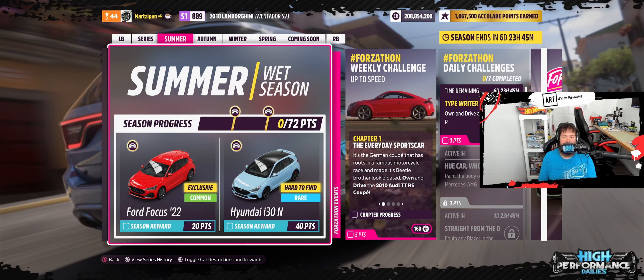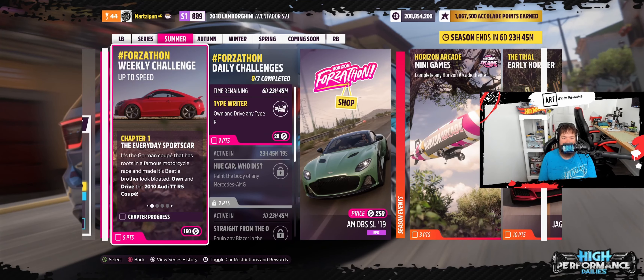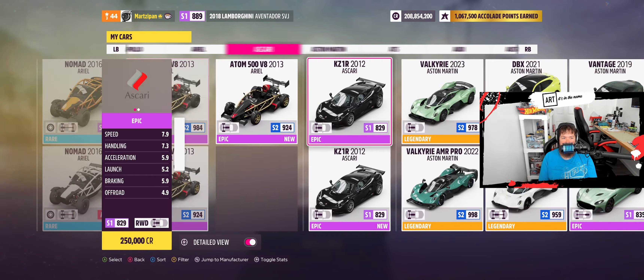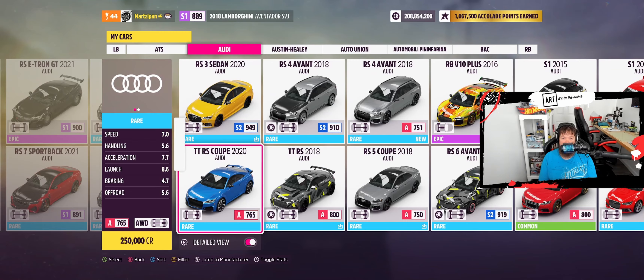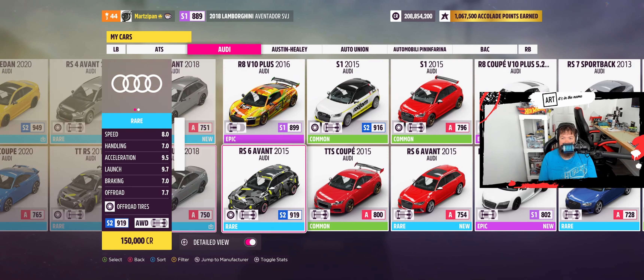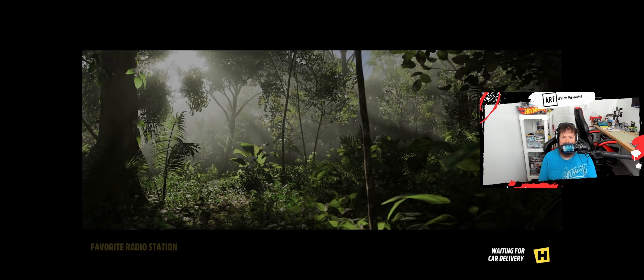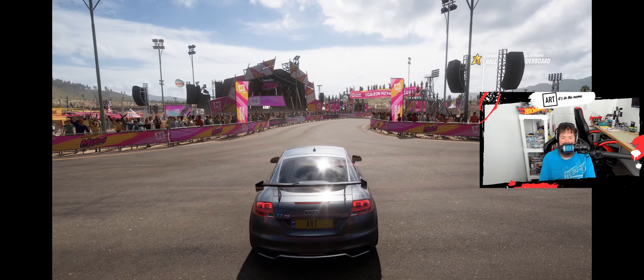Without further ado, let's get into the weekly challenge. This one is called 'Up to Speed — The Everyday Sports Car, Chapter 1.' It's the German coupe with roots in a famous motorcycle race that made its Beetle brother look bloated: the 2010 Audi TTRS coupe. Flying over to Audi — 2020, 2018, 2015 — we've got to go way back. There we go. It's only B700 so it's not going to be crazy, but it'll get the trick done.